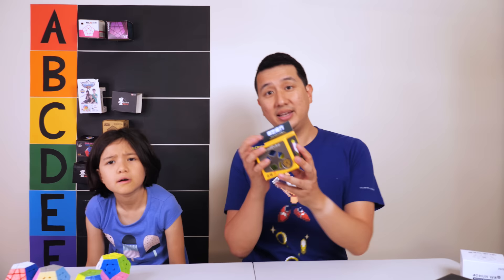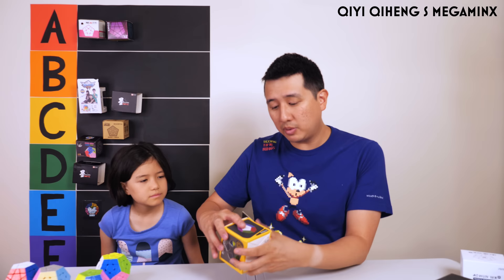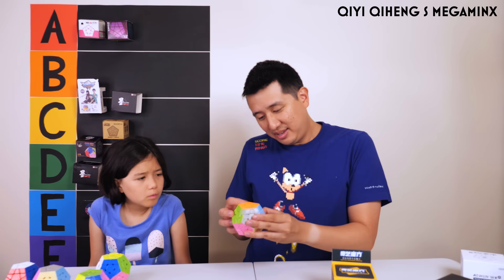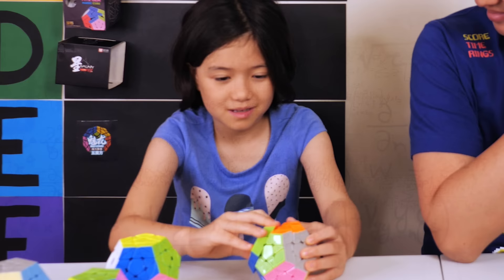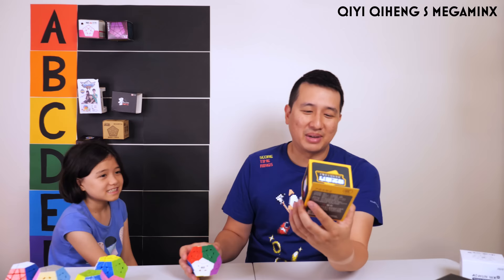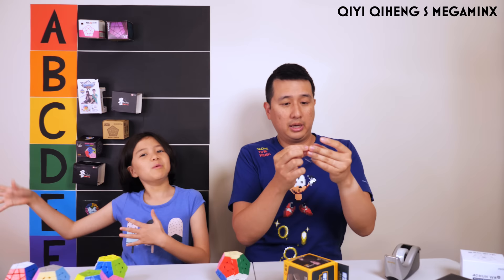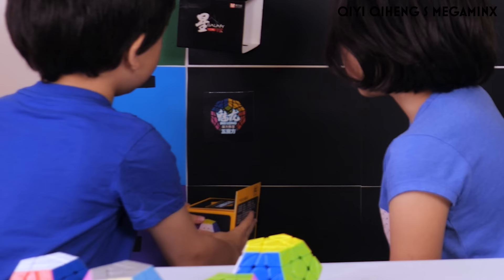Next we have the T-Heng S — that's a bit of a hard thing to say. This is a budget Megaminx as well; I don't believe it's magnetic. And it is a big boy — that is really really big. We have just agreed that we are giving it a fantastic F. This gets an F because it's terrible.